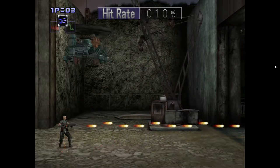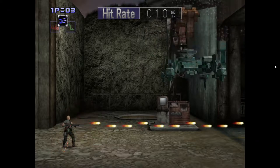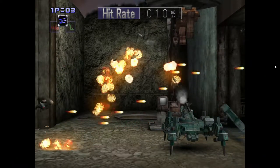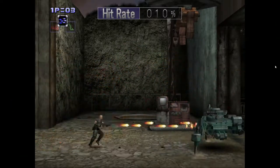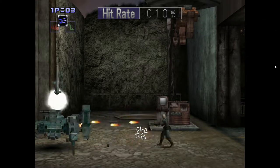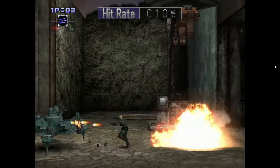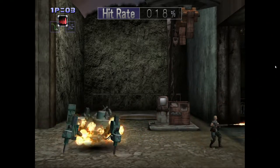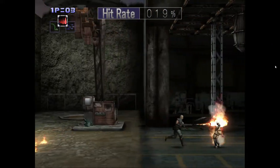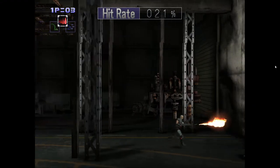If you hold down the left bottom trigger, L2, you can lock your gun in a specific direction and just walk in that fixed direction. You're going to be holding L2 a lot and need to get used to fixing the gun that way. If you hold R2 down, the other bottom trigger, you will lock your character in place and rotate the gun around freely, which I only used in a few parts of the game.